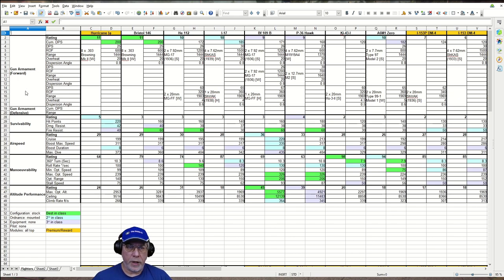Starting at the top with gun armament, immediately it looks like very good news. The rating for the armament is 11, which is best in class, and it's shared with the Tech Tree British fighter, the Bristol 146. This may surprise experienced players, because it's not just about DPS — it's also about range. The range on these guns is only 1,444 feet.